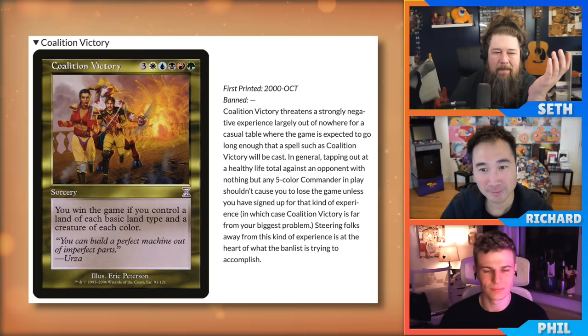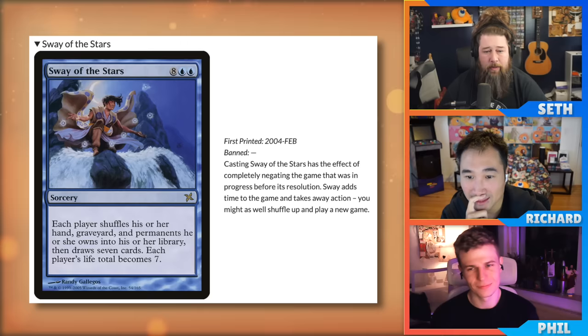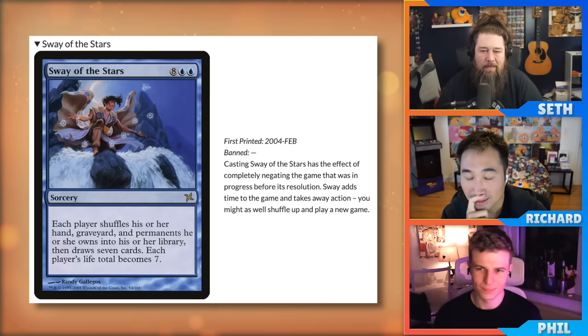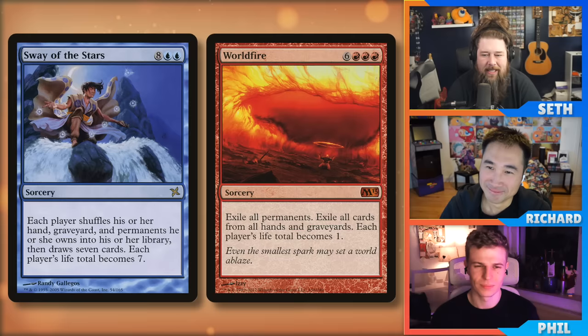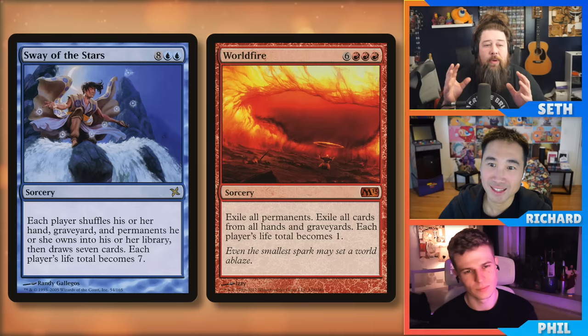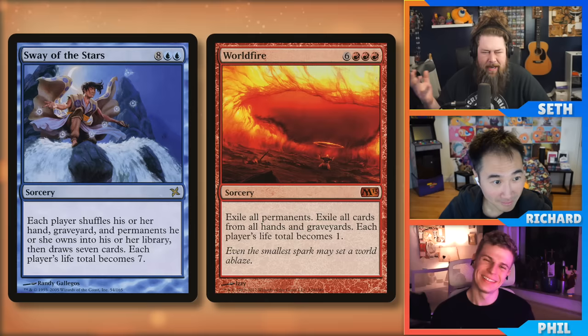Sway of the Stars — a ten-mana sorcery where each player shuffles their hand, graveyard, and permanents into their library, draws seven cards, and each player's life total becomes seven. Printed 2004, apparently banned from the start. The RC's reasoning: casting Sway of the Stars completely negates the game that was in progress. It adds time and takes away action — you might as well shuffle up and play a new game.